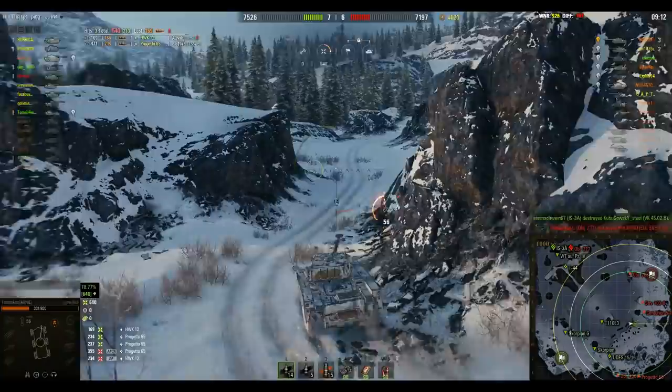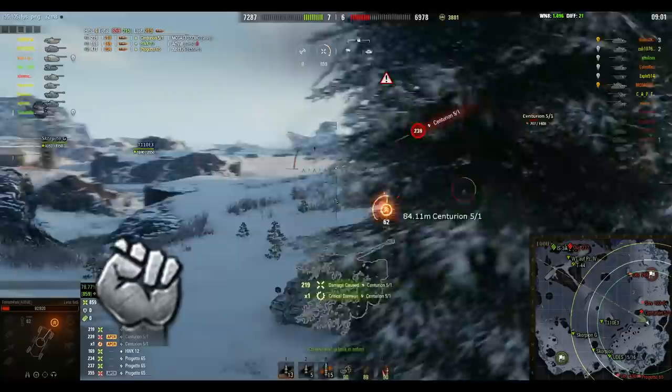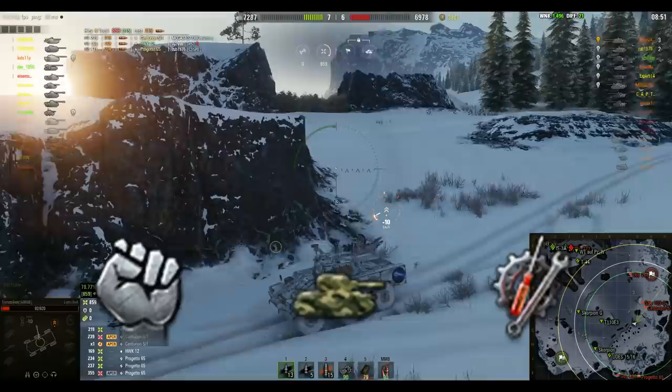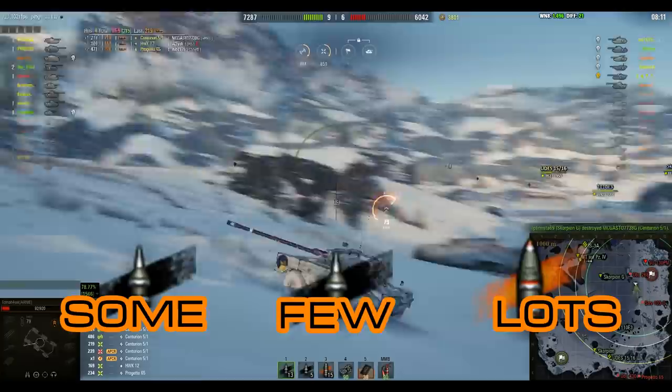A proper scouting run can break the deadlock in your battle. In order to keep moving, do damage and spot more for your team. Here is what you should select for crew skills: Brothers in Arms first. You must do everything to improve your view range. Select camouflage for aggressive scouting, and repairs — because when your rubber breaks, you are dead. After that, select gun improvement skills in order to improve your precision on the move.